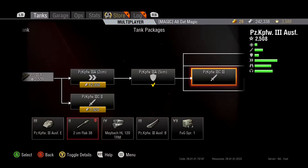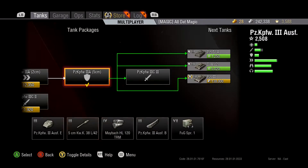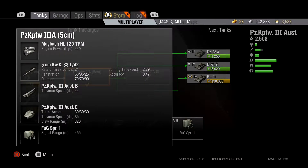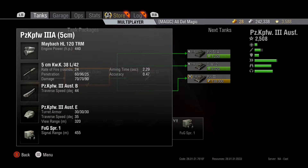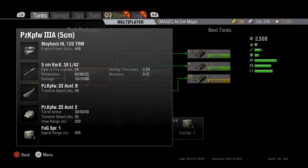There are two guns here, both are good. There's the 2cm Flak and then there's the 5cm L42, and both guns in my opinion are great. Penetration: 60 with standard rounds on the 5cm, 96 with APCR, 25 with HE. I don't shoot HE especially with these low caliber guns — it's not a good idea. But the standard shells at 60 pen will get you by pretty well.